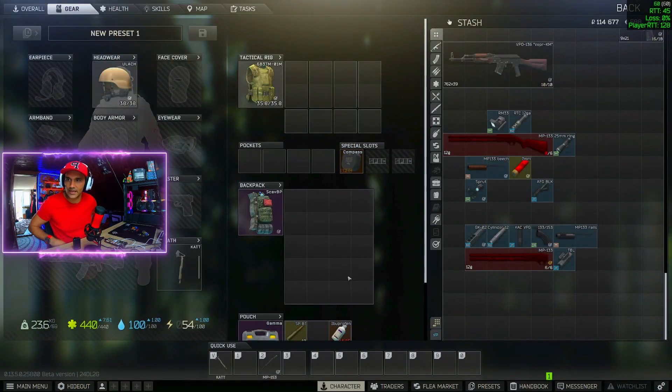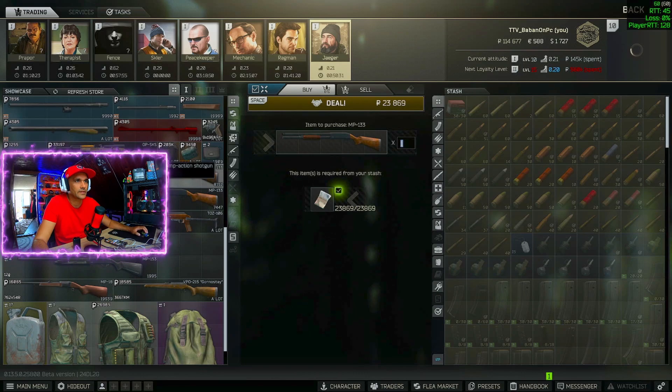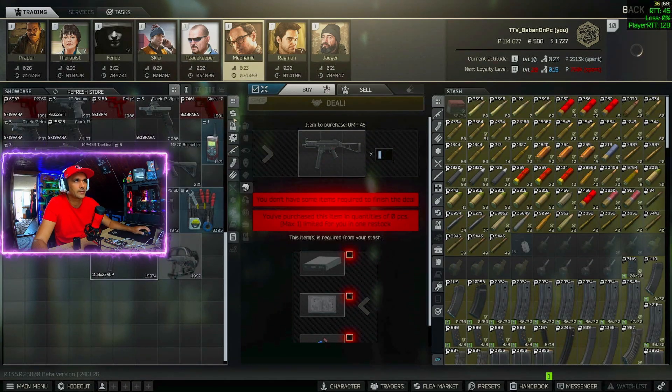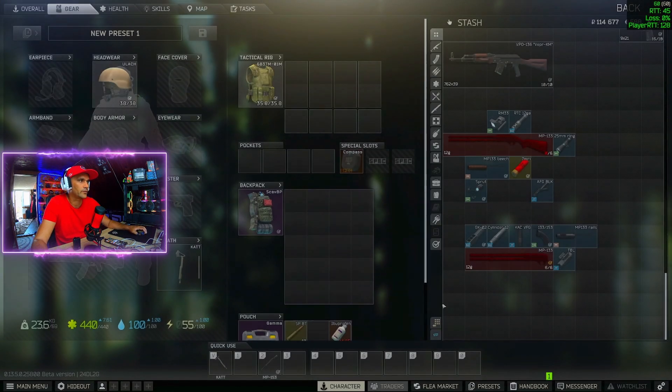Let me show you how to get the parts and everything else. First of all, you can buy the MP133 here at Jäger. The gun costs 23,000 rubles. You can buy this gun, or there is a barter trade at Mechanic for the MP133 tactical shotgun, which requires two elite pliers and one red screwdriver, and you will get this amazing thing which has a lot of parts that we need. So if you can, buy this one. If not, then just buy it from Jäger.